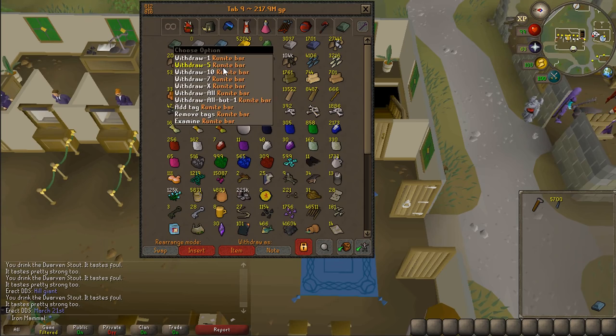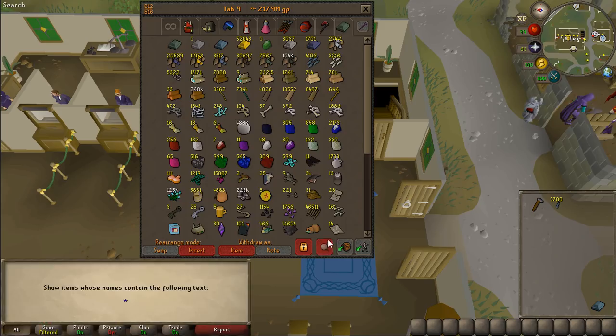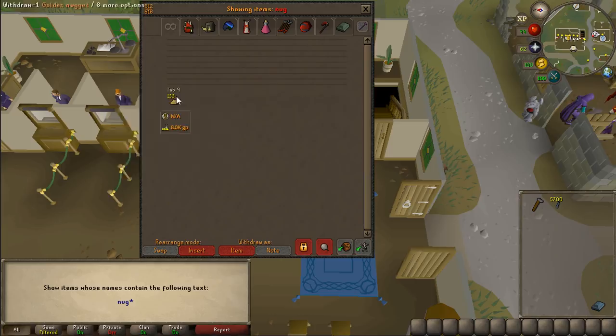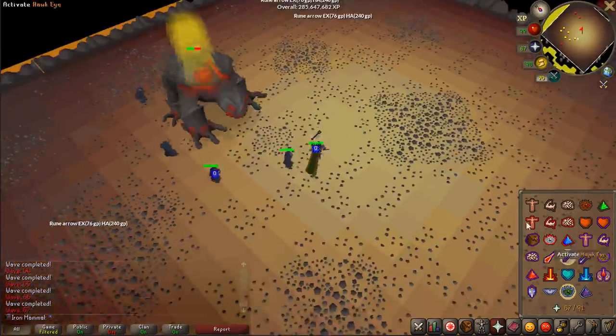All of my current runeite bars are now made into darts — 5.7k rune darts, which should last me for quite a while. Eventually I'll have to turn 3,500 runeite ore into bars, but making rune without the coal bag is terrible. I have 133 nuggets — I'm hoping that's enough for the coal bag.